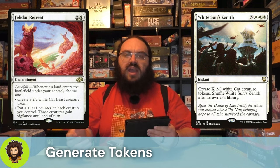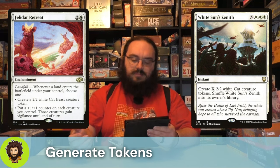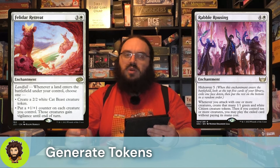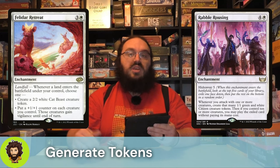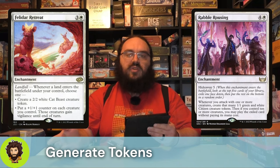Felidar Retreat — another landfall effect, one of only two in the entire deck, but it does create a 2-2 cat. If we're kind of late game with a large field, we could use the second effect to give all of our creatures plus one, plus one counters as well as vigilance for the turn. Rabble Rousing is a five-cost enchantment with Hideaway 5, so basically a little card selection. Whenever we attack, we get to create a number of citizen tokens equal to the number of creatures that attacked. If we have at least 10 creatures, we get to play the Hideaway card for free, but we're really here for the effect that lets us really spam creatures onto the field.